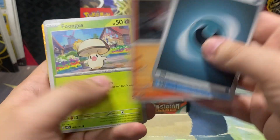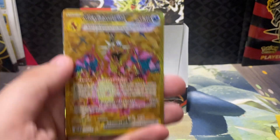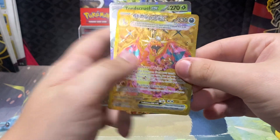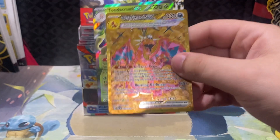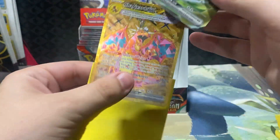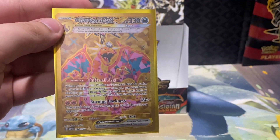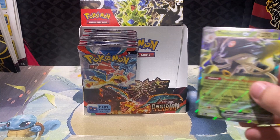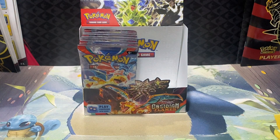I haven't pulled any special illustration rare so far in this box. We have a gold — is that the gold Charizard? It is! Oh, and it's a Toadskull! Oh, it's the gold Charizard! It's the second rarest card in the set! So we've pulled the third rarest and the second rarest card in the set — the gold Charizard Hyper Rare. And there's Toadskull for the double rare.